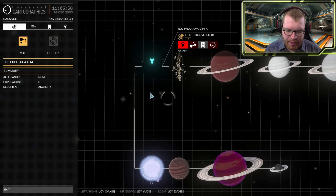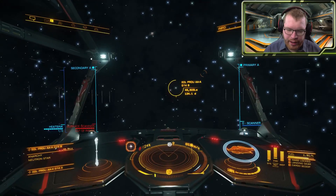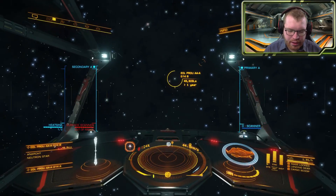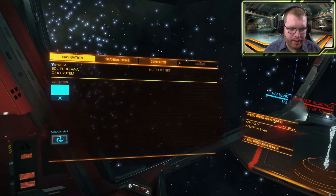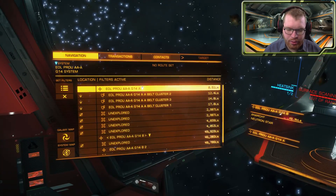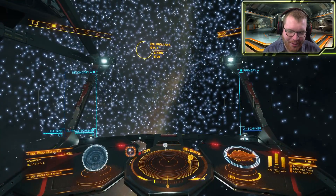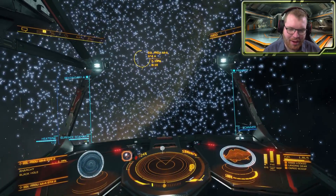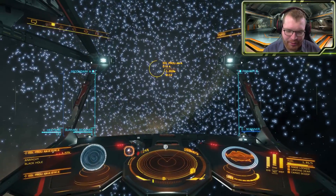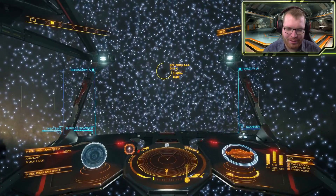Yes, in fact there is a black hole as the main star and the neutron star is the secondary, all the way up there at almost 50,000 light seconds — that's quite far away. Before we go there, let's take a look at the local black hole. I just love the black hole effect. Let's see how close we can get — I have actually tried before to see what happens if you try to fly into a black hole, so let's give it a go.